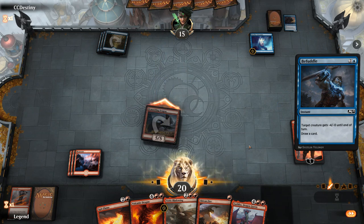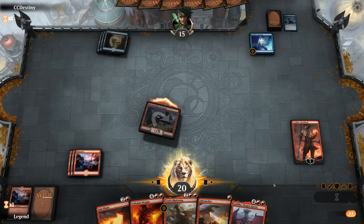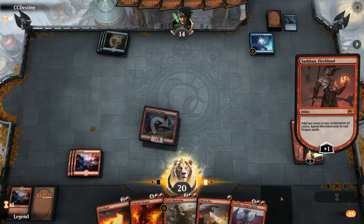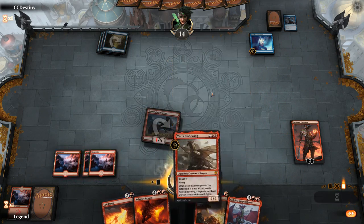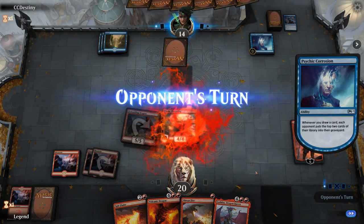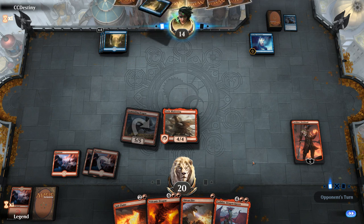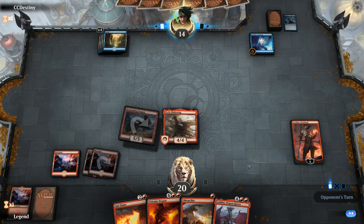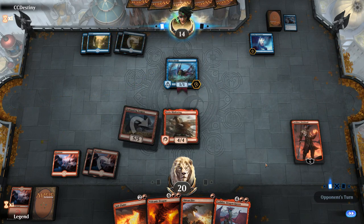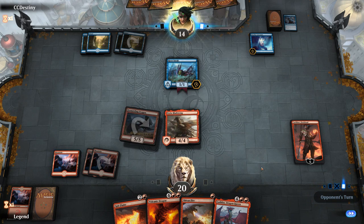The opponent casts Befuddle — that plays nicely with their Psychic Corrosion, milling us for 2. We use Sarkhan's ability for extra mana. The opponent also has a River Sneak, so their deck seems a bit unfocused — small tempo creatures mixed with Psychic Corrosion and a Befuddle package. We cast Shivan Fire to kill the River Sneak so it doesn't attack our Sarkhan.